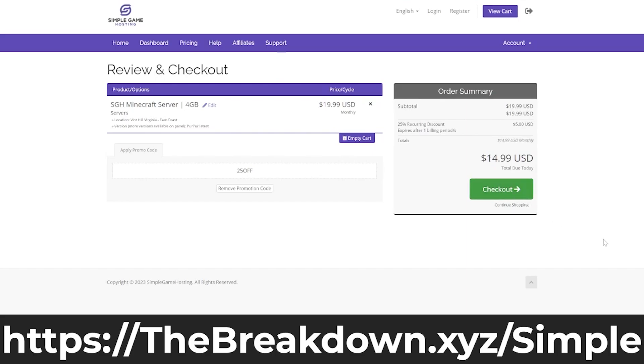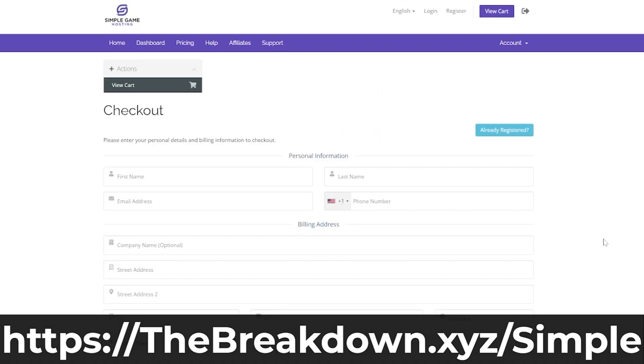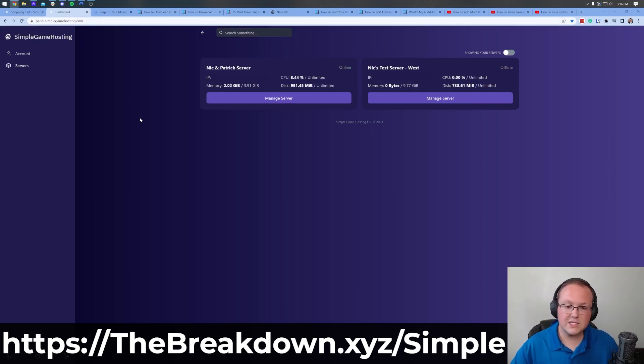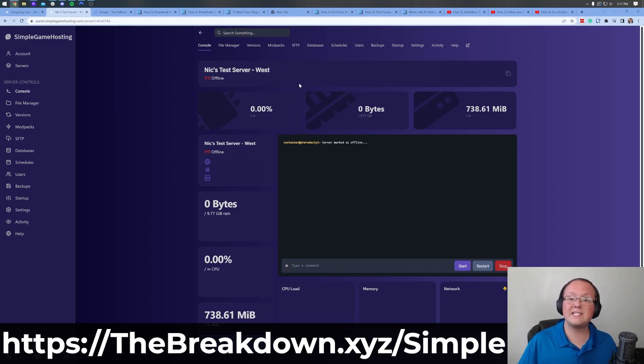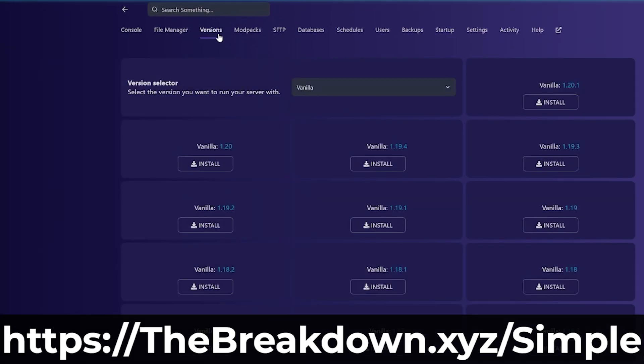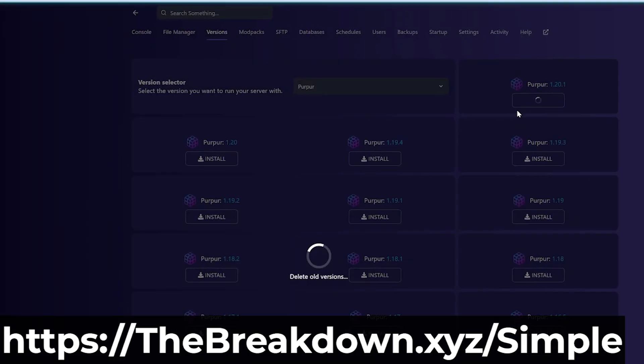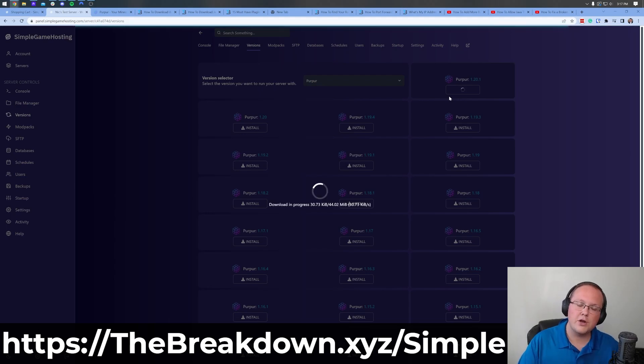Click Continue and go through the purchase process. Once on the review page, make sure everything looks good and click Checkout. After the server is purchased, check your email — you'll have an account created email. Click Set Up Account, which takes you to our panel where you enter your username and password. If you didn't select Purpur earlier, you can do it now: go to Versions at the top, select Purpur from the dropdown, choose the newest version, and click Install.